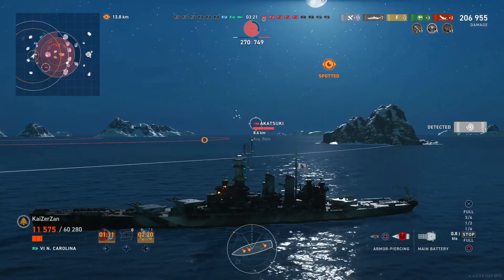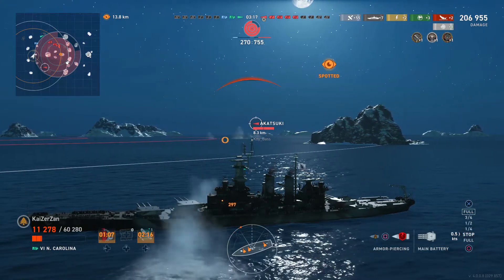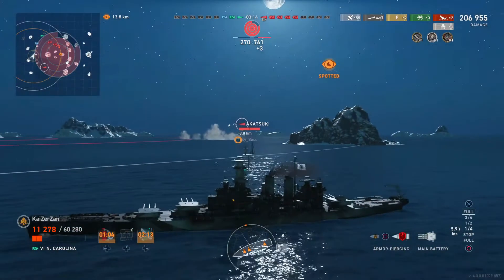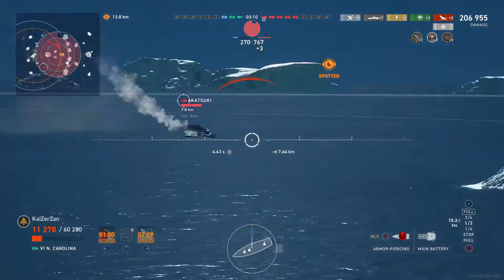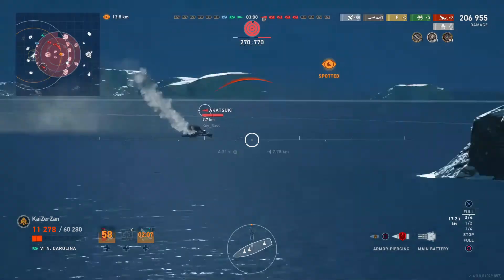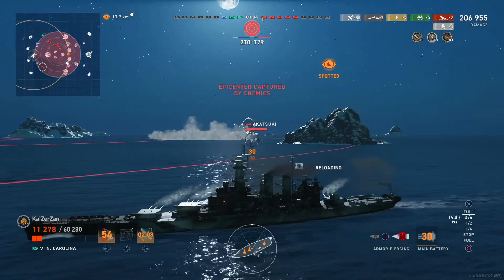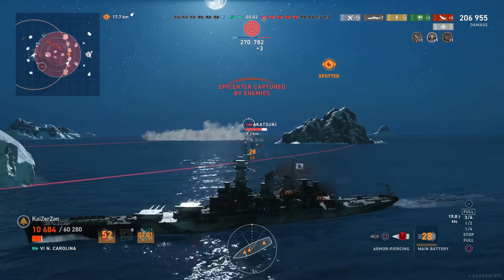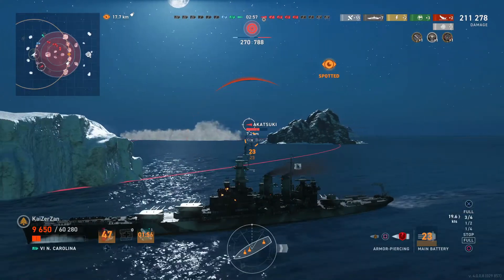Suddenly we just got spotted - I got a detected ribbon and there's a full-health Akatsuki right behind me that suddenly showed up. I'm turning my guns, waiting patiently for him to go broadside, and then I eventually take the shot before he disappears. We manage to take 4,303 damage off him with three pens, which is nice.